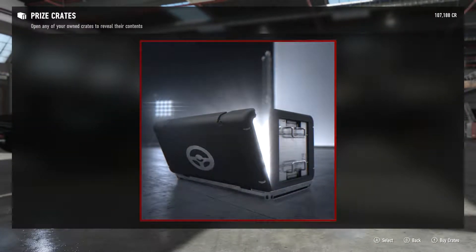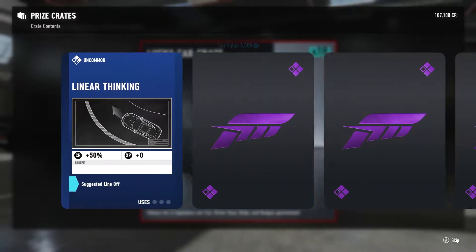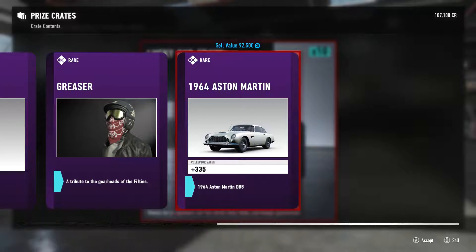First one we're opening up. What do we got? Okay, so we got a blue — Linear Thinking award badge, Greaser, and a 1964 Aston Martin.